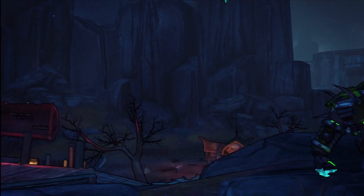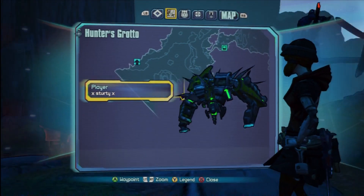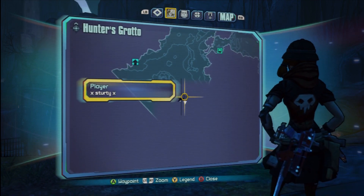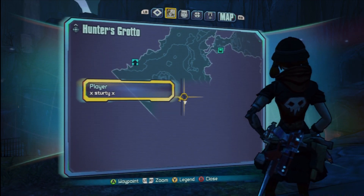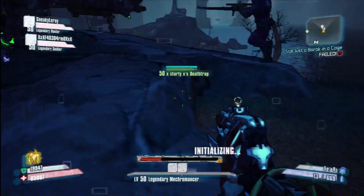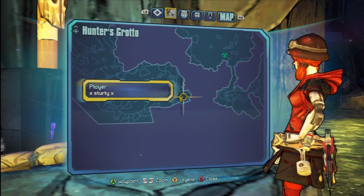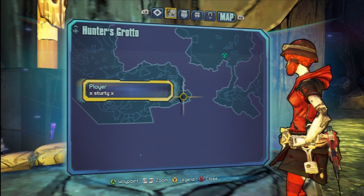First things first, what you need to do is find all of these iridium totems and light them up. I'm going to give you a rough idea on where they are. They're all in Hunter's Grotto. You will have two at one side of the map and two at the other side. I'm going to show you roughly where you need to go. So you'll see the first one just a second ago.